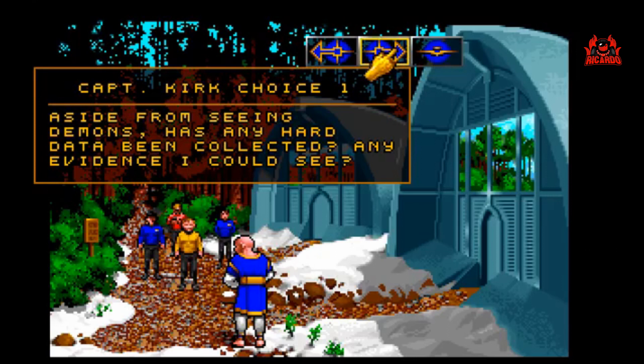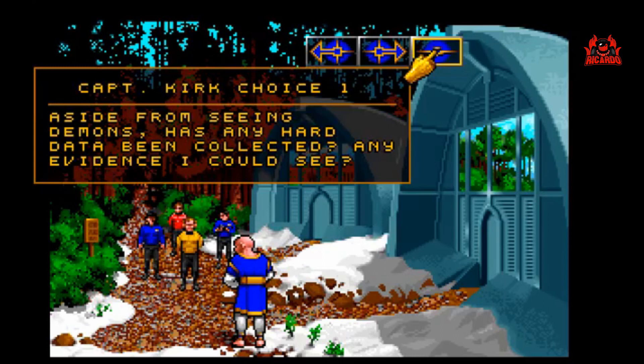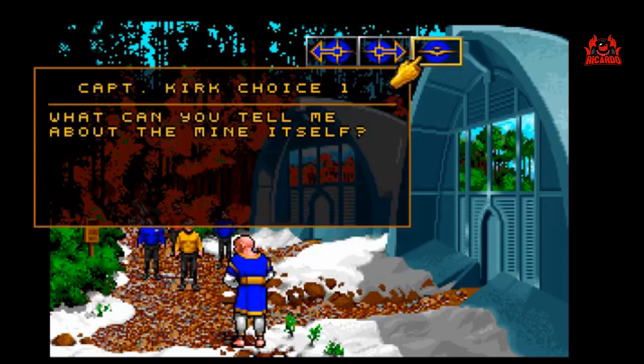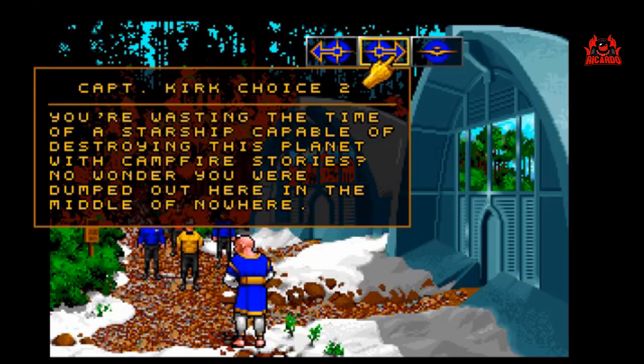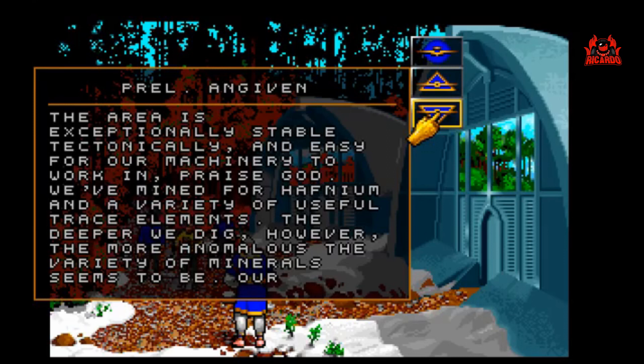Aside from seeing demons, has any hard data been collected — any evidence I could see? Demons, gates of hell — this is the 23rd century. A skeptic would consider everything merely anecdotal or unproven. My people would gladly tell you their own stories. What can you tell me about the mine itself? The area is exceptionally stable tectonically and easy for our machinery to work in, praise God. We've mined for hafnium and a variety of useful trace elements. The deeper we dig, however, the more anomalous the variety of minerals seems to be. Our Ignatiat Brother Stephen has his own theories about why this might be.